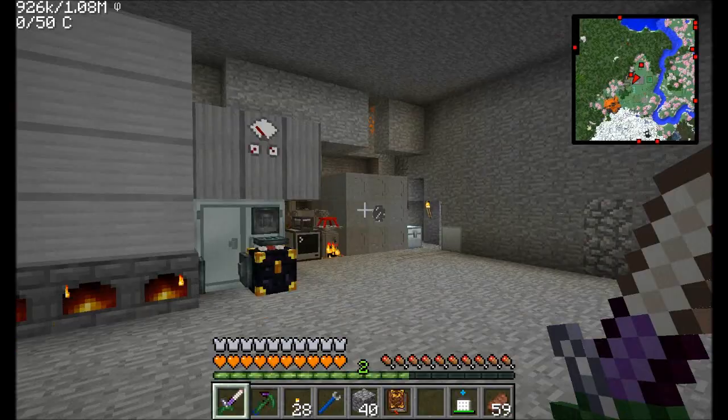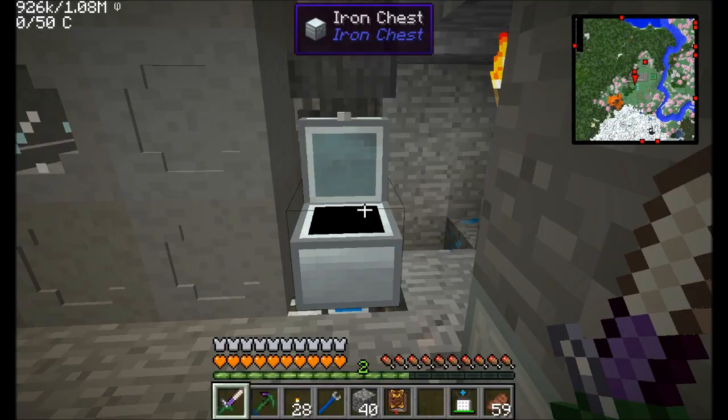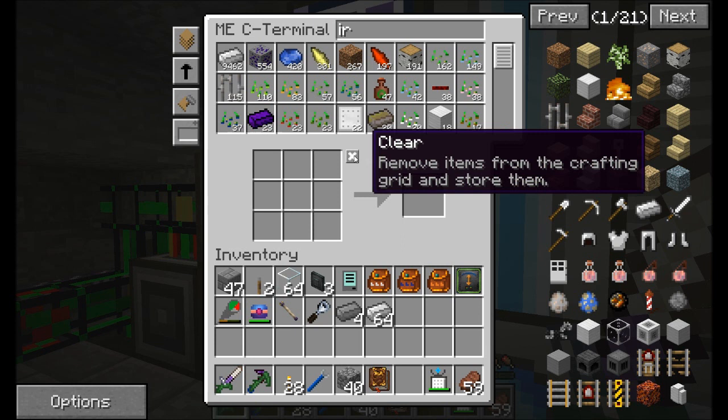Now that I've got a whole bunch of seeds, I started working on what I need to get capacitors. Let's start getting a bunch of compressed iron ore. How are we for compressed iron? Not so hot, actually. Let's get a stack of iron ingots. Look at all those seeds we've got going on in there — that is cool.